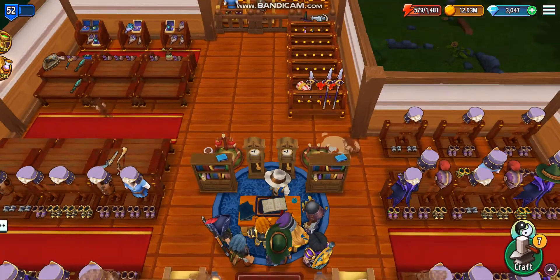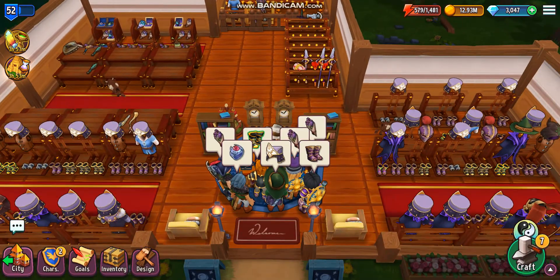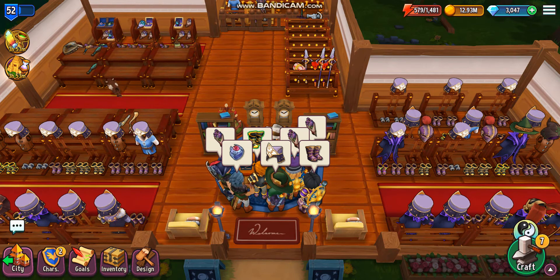These four right here — just mannequins, just random shelves in there — to get the most max energy when small talking, so I can surcharge these tier 8 items that I'm currently crafting.